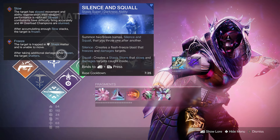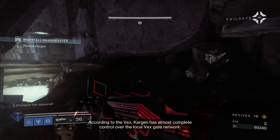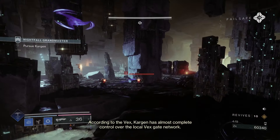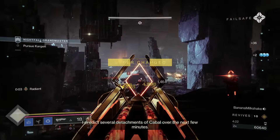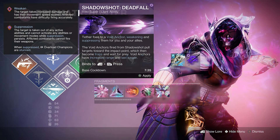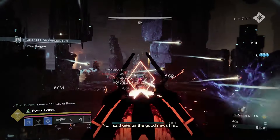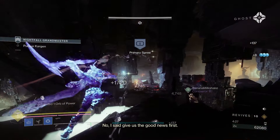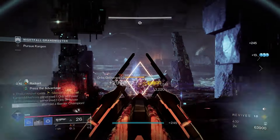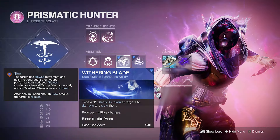For the super, Silence and Squall has been my favorite this season. It can freeze, it can slow, meaning it can stun both Overloads and Unstoppables all by itself, and if you throw it at a champion it pretty much marks them for death. Another really good option is the Tether — Shadow Shot — which is fantastic for add clear. Both work really well with super regen exotics, usually giving you about 50% of your super back.